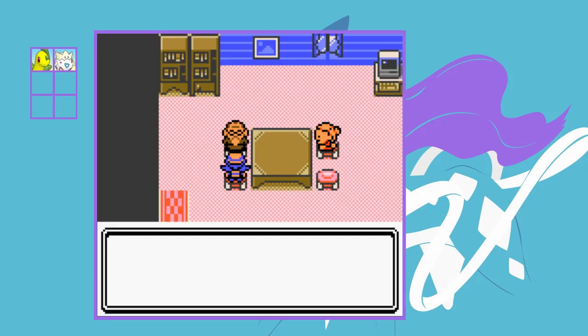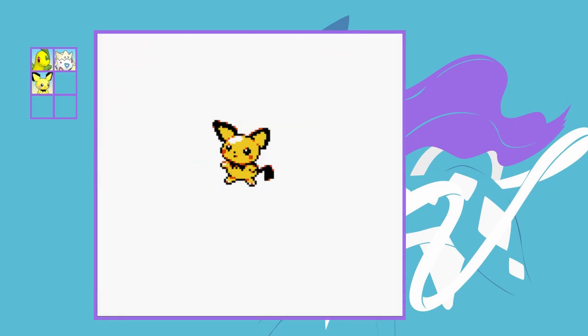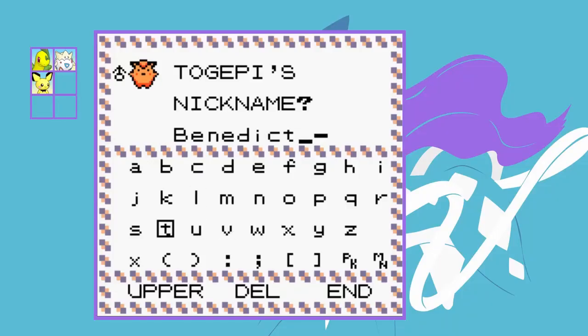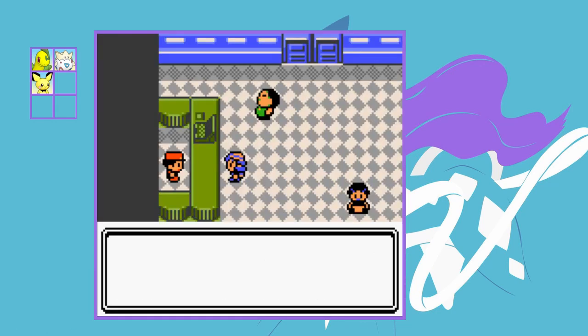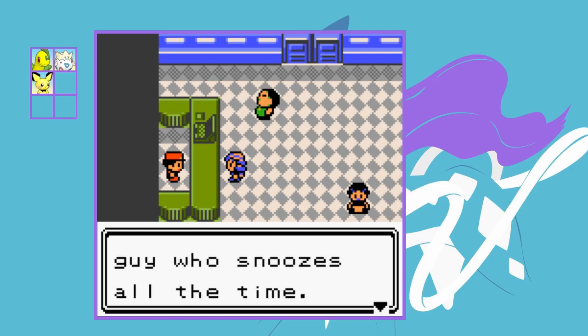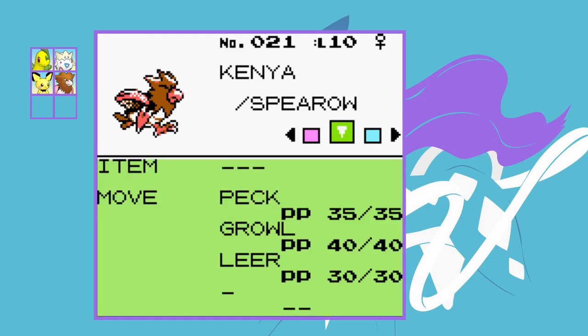We travel through Ilex Forest and arrive at the Daycare Centre where we get our next team member — the Odd Egg, which hatches into a Pichu. I name it Chonk, based off the Raichu from mine and Zwiggo's soul link. I also nickname Togepi 'Benedict'. Heading north of Goldenrod City we get given a Spearow — Fearow is a pretty decent Pokemon so it should make a good addition to the team.